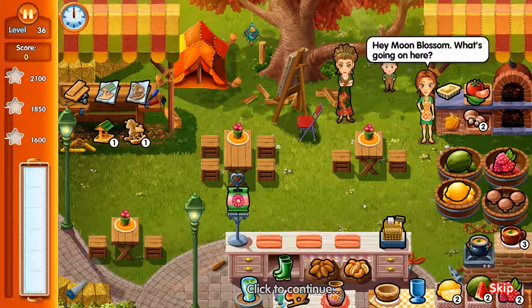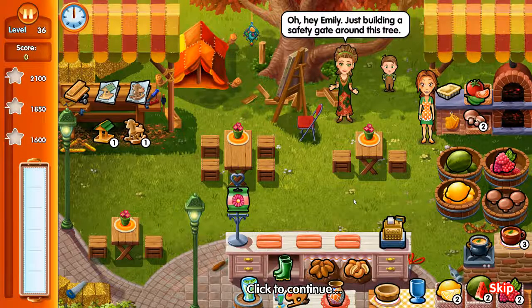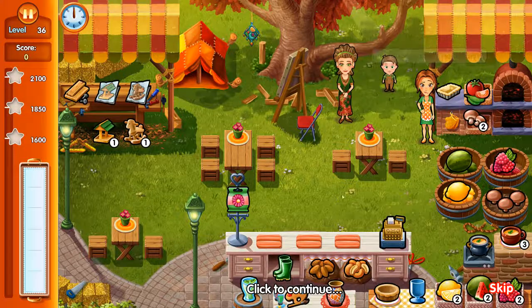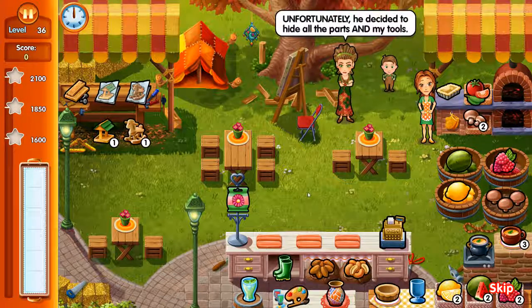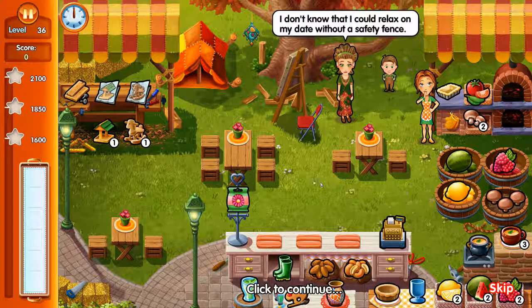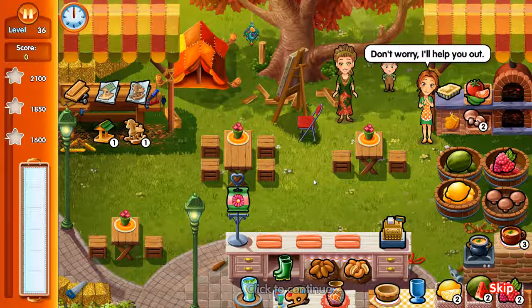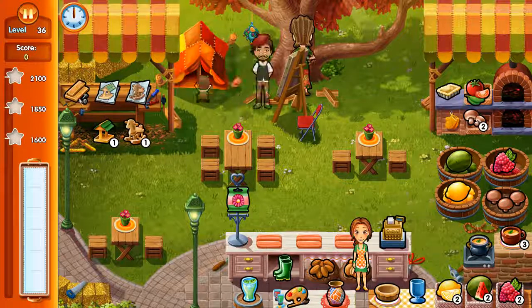Hey Moonblossom, what's going on here? Oh hey, Emily. Just building a safety gate around this tree — that's going to cheer up Hemingway. Are you sure that's necessary? Absolutely. Imagine the terrible things that could happen if Hemingway fell from the tree. He's a boy. Unfortunately, he's decided to hide all the parts and my tools. I don't know that I could relax on my date without a safety fence. Don't worry, I'll help you out. Wonderful. You keep volunteering for new and interesting things, don't you, Emily?